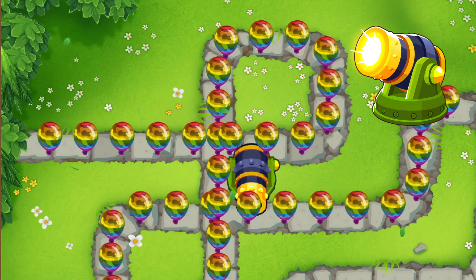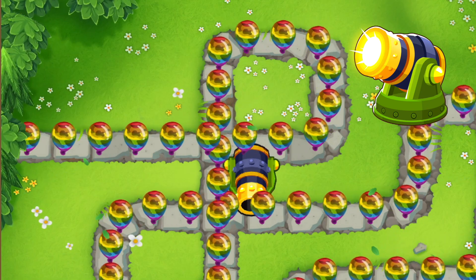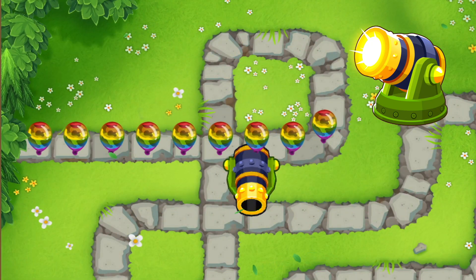A tower that I forgot to mention in the previous video was the bomb shooter, where even though it doesn't have any camo detection upgrades, the bomb blitz passive ability does pop camo bloons whenever it's triggered.